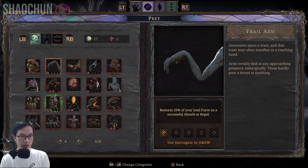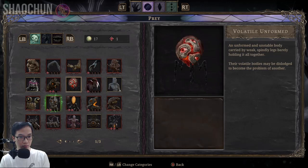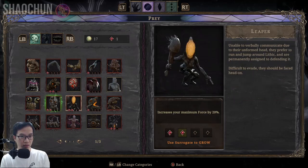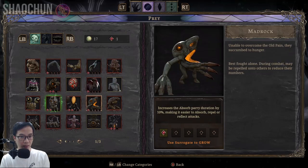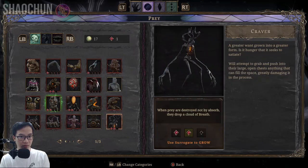This is the skill that I upgraded. Claw Hound, Rockhead. If you're really good at this game you can get no damage at all — you can try to skip this one. But since I'm not really good, sometimes I get hit by enemies. So I'm going to use this one: increase maximum health by 20 percent. And I'm using this one: maximum force by 20 percent, Mad Rock. And then this one, Craver.